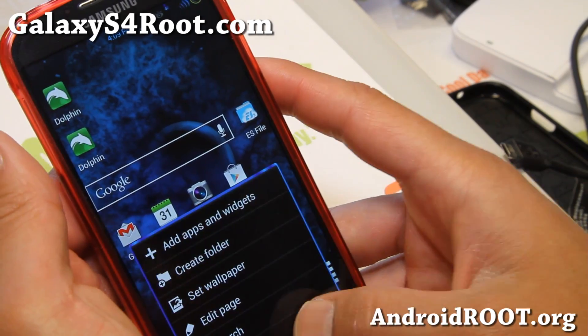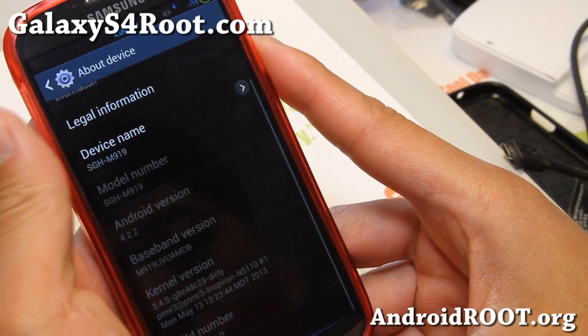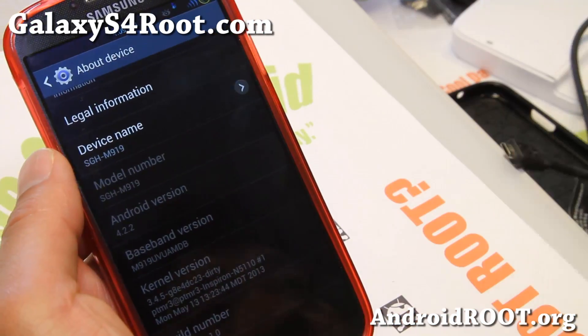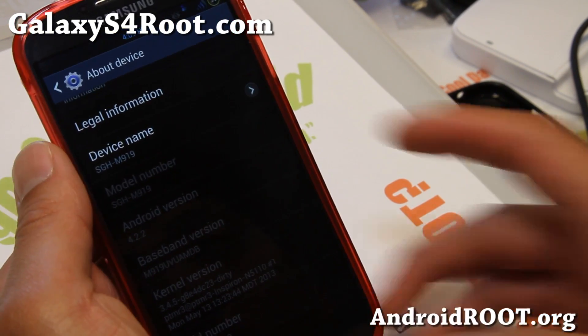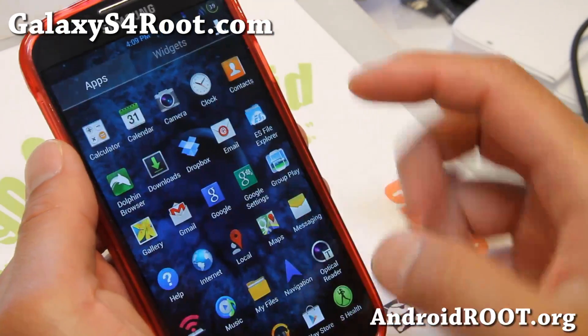It also ships with a custom kernel — this is the PTMR3 kernel. It's a custom kernel with no overclocking, but you get stuff like init.d support, script support, and stuff like that.